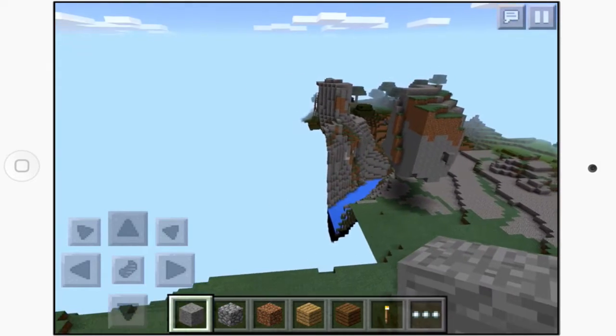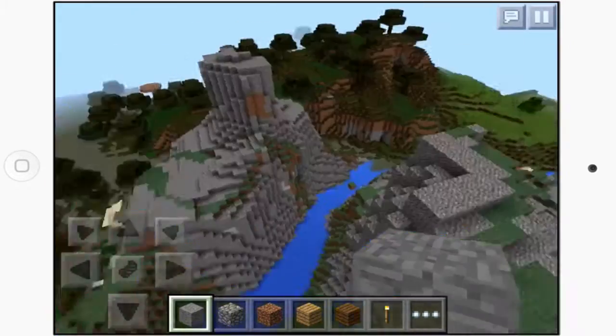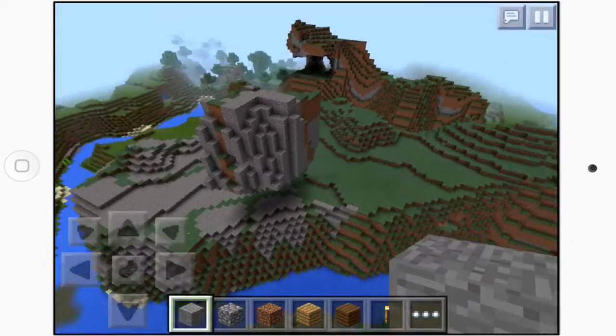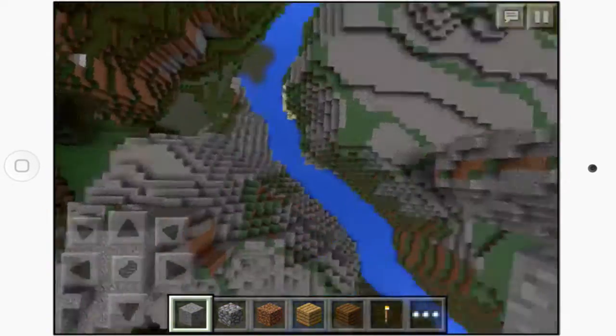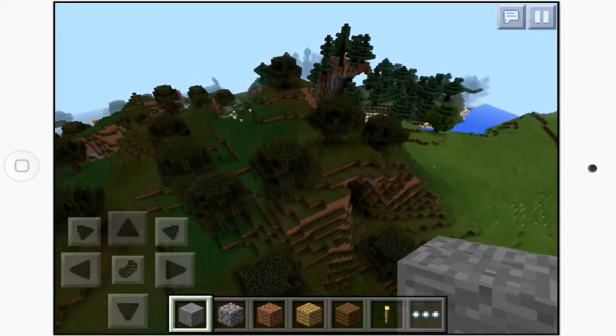This large floating island is quite wide but not very long. Over here we've got this cobblestone-type ground joined with the floating island, and that's kind of where this extreme hills biome ends.